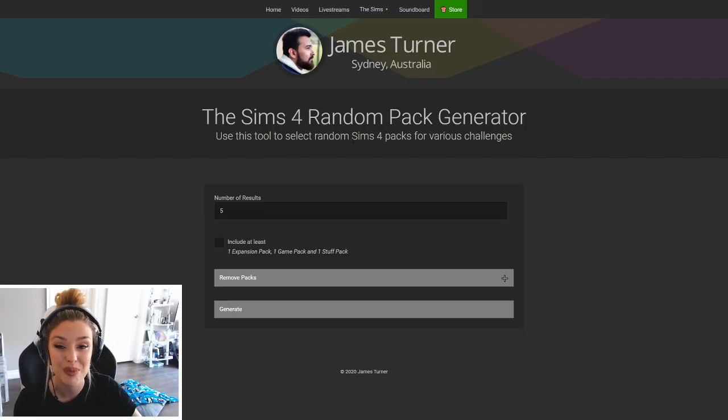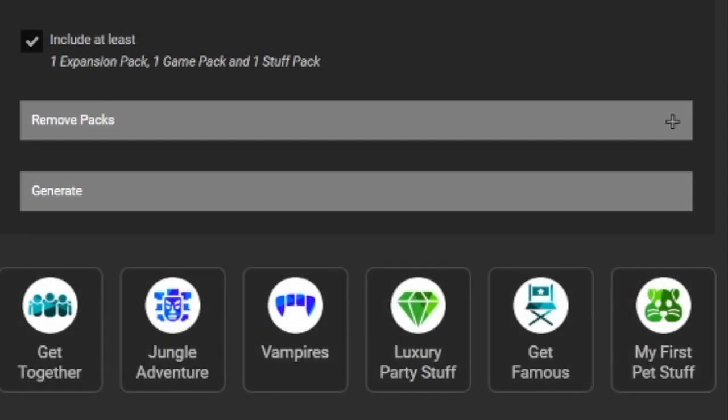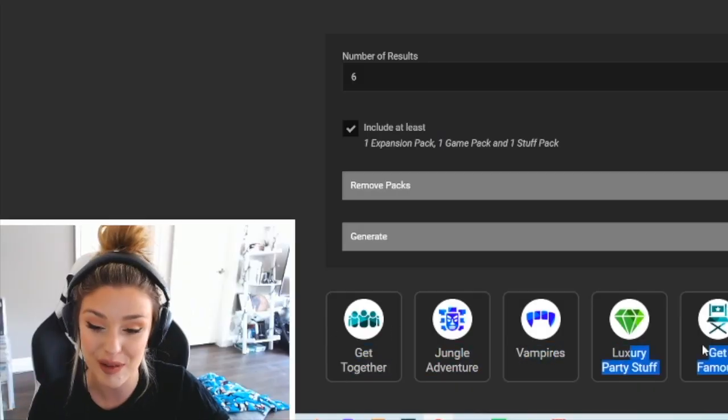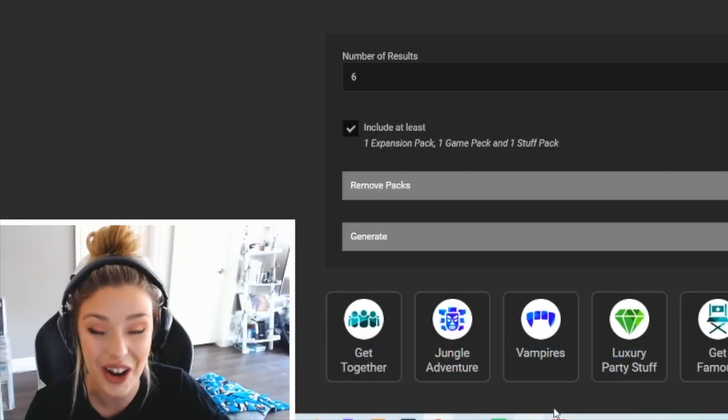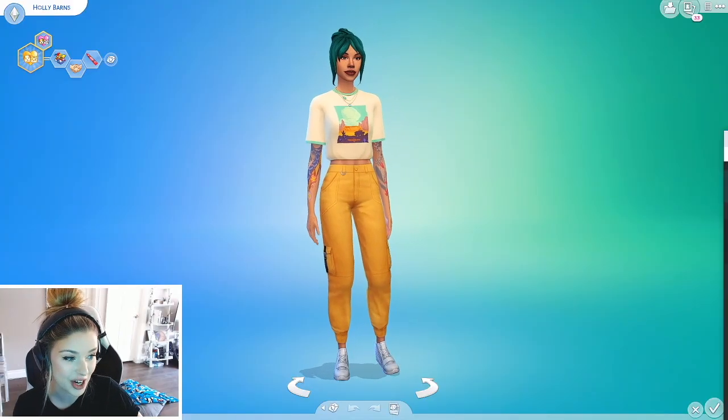I'm actually going to be using James Turner's random pack generator. We have six sims. I want to include at least one expansion pack, one game pack, and one stuff pack. So we're going to generate right off the bat and see all six packs. We get: Get Together, Jungle Adventure, Vampires, Luxury Party Stuff, Get Famous, and My First Pet Stuff. This is what we're going to be using. We'll keep this tab open so I don't forget.